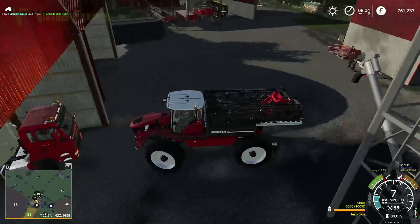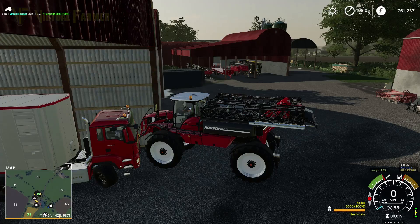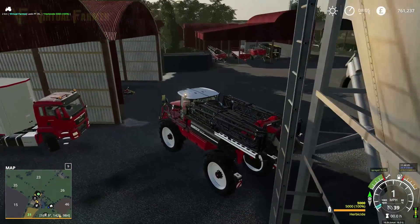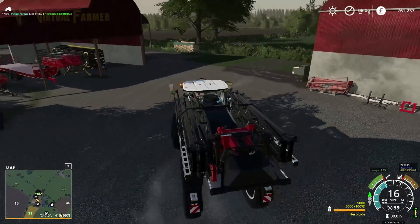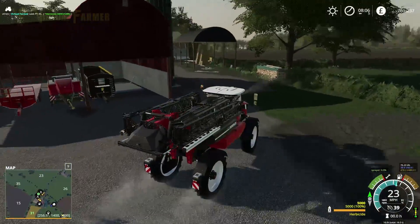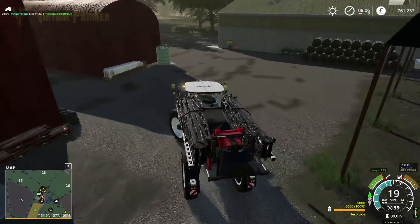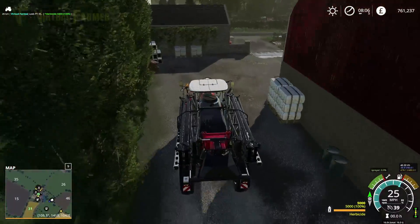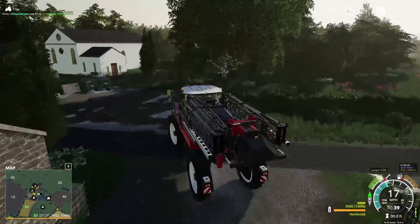We're full of herbicide here. So what I'm going to do is spray the field first. It would be really useful to actually put the shuttle mode on. We'll spray the field first with herbicide, then I'm going to put it on course play for fertilizing. It needs to do both things today. And while that's doing that, we're going to go and head off and get the rest of the stuff done.